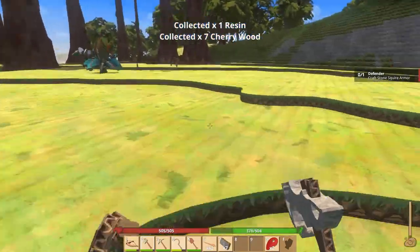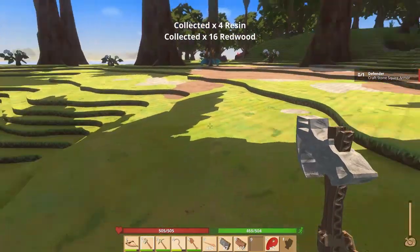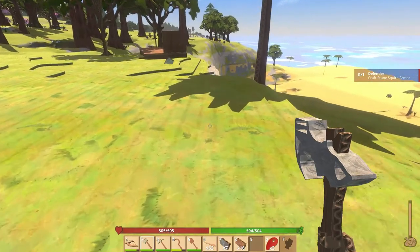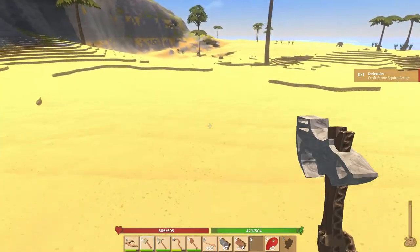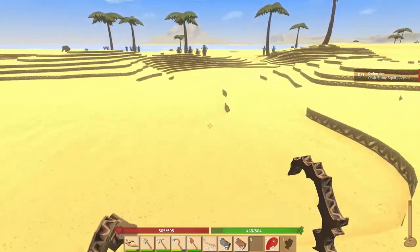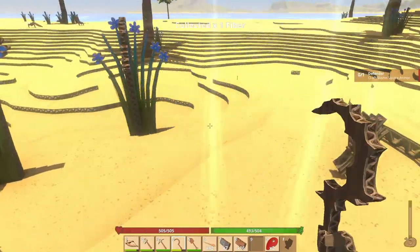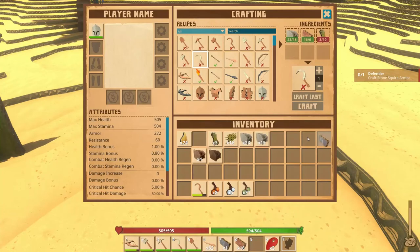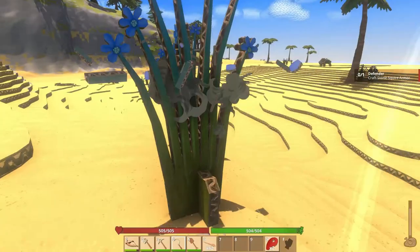I wonder if they're going to have planting or anything like that in the future — something where you can put in farm beds so that you can harvest fiber from your own stock. I think we got enough wood. Let's finish up and make the stone sickle, because we are having to harvest all this fiber. Definitely much faster than before — now we're getting things done.